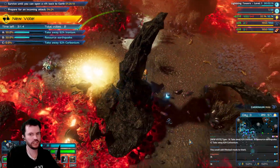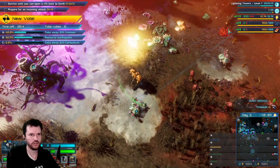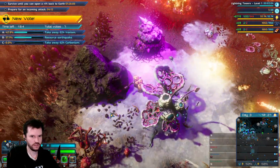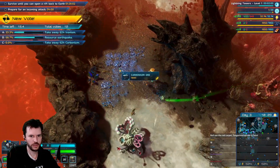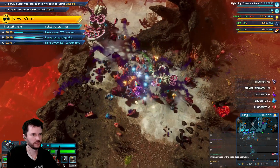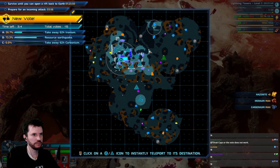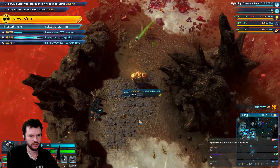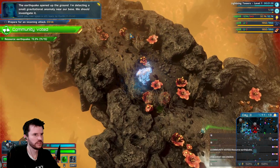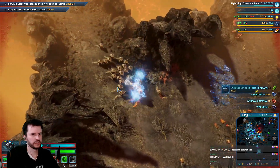You could add life steal mods to energy swords? I don't think you can add life steal mods to energy swords. We've opened up a lot of the map, still looking for cobalt. An earthquake opened up the ground — detecting a small gravitational resource quake, we should investigate. Ironium and carbonium here.